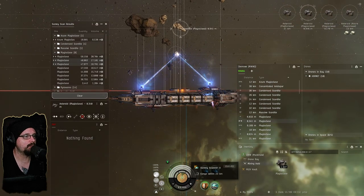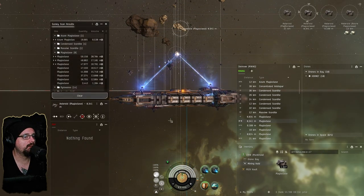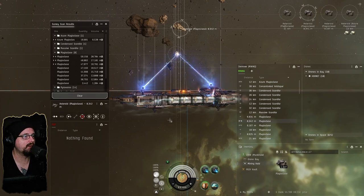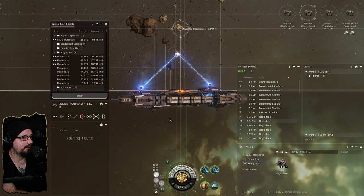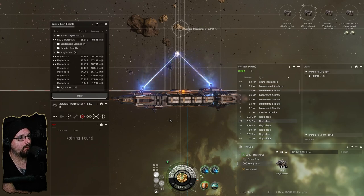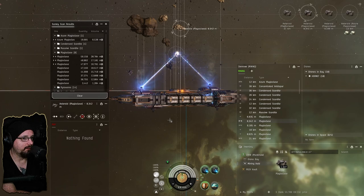I'm going to be keeping an eye on these rocks. This rock is only about 6,500 cubic meters, so it'll be like one full cycle and then a quarter cycle. That's another benefit of using a survey scanner — you can do the math in your head. If a rock only has 1,000 cubic meters and each strip miner does 2,400, there's absolutely no point in doing a full cycle because you won't get the yield for it.